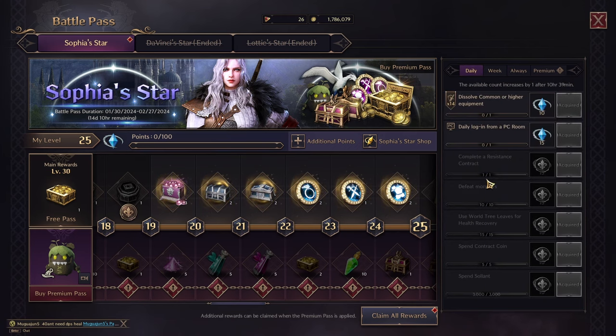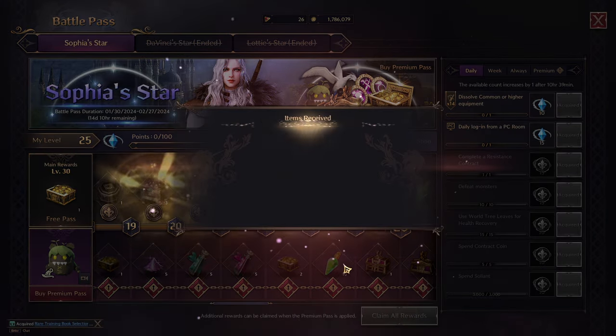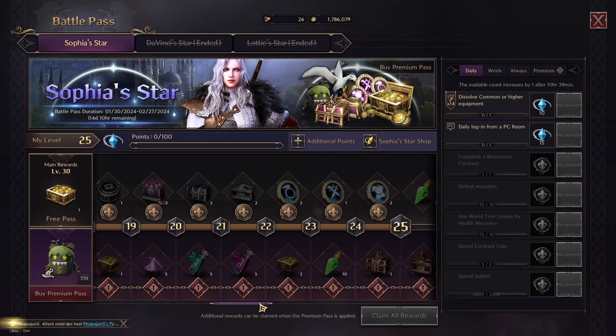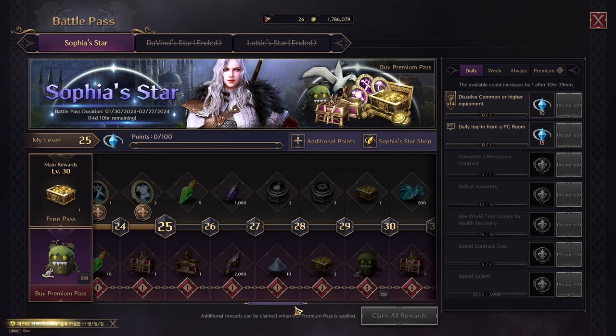I've already done these now. What I could still do today is log in from a PC room — that's some kind of special network, like a net cafe — and dissolve common or higher equipment, meaning I have to destroy common or higher equipment to get out the materials. Now I can get these rental coin chests, training books, or crit materials. Claim all rewards — so that's the battle pass!